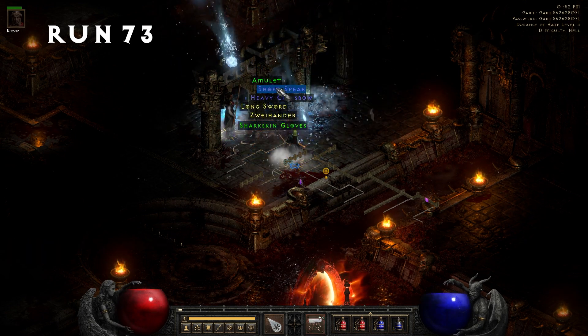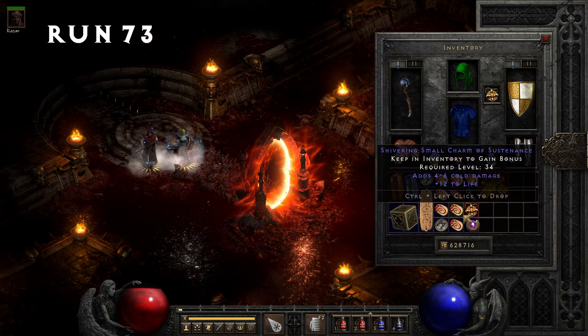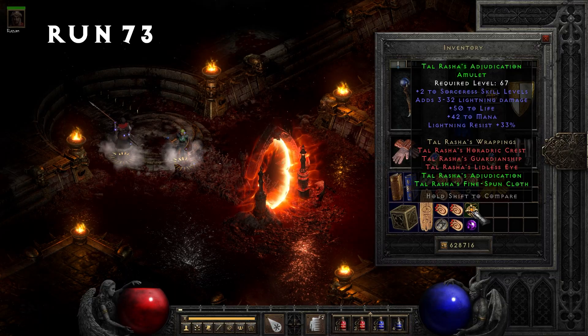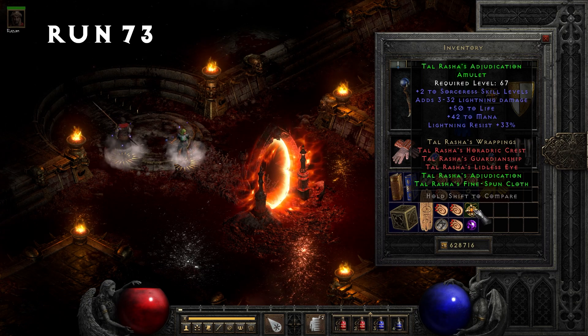Run 73, we find — oh, a sad amulet. Oh man... okay, please, please — finally! Okay, a Tal Rasha's Adjudication Amulet!